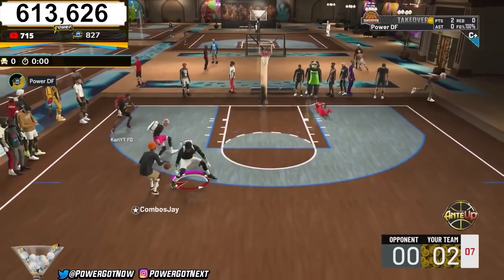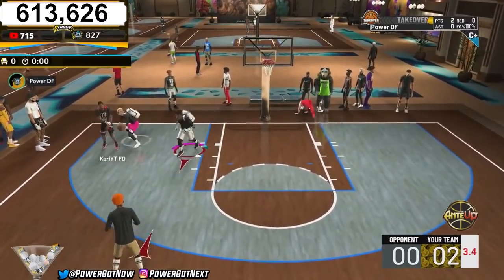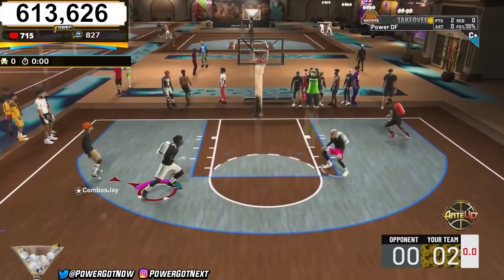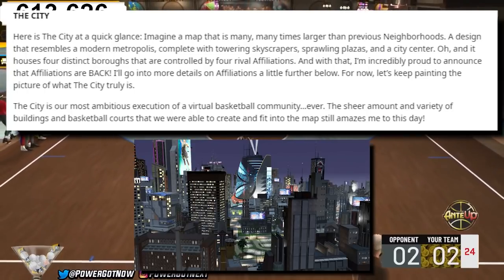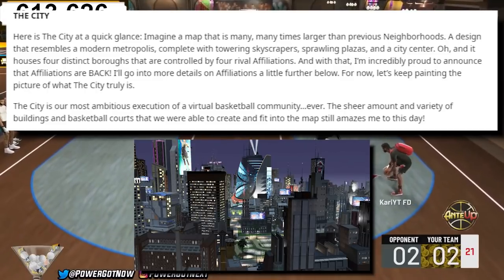The first thing we want to break down — and if you guys saw the trailer, you know exactly what I'm talking about — I'm going to link the trailer and a full article in the description. The first big thing is the City. The neighborhood is replaced with something they call the City. There are four different affiliations, but let's start talking about where you start.